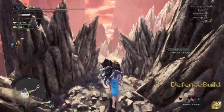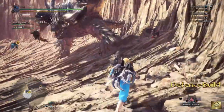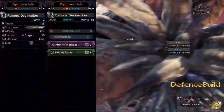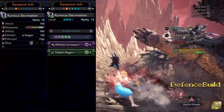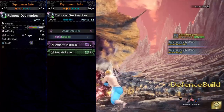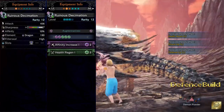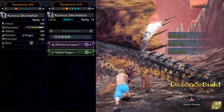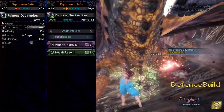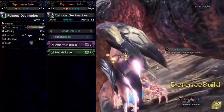Now let's move on to our second build. The weapon I'm using is Reunion Decimation, which has a full attack of 406, a white sharpness bar all the way to the top, affinity of 10%, dragon elemental attack of 180, and a high elder seal. As for augmentation, I've used affinity increase level 1 and health regen increase level 1.